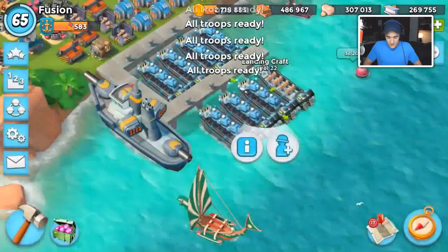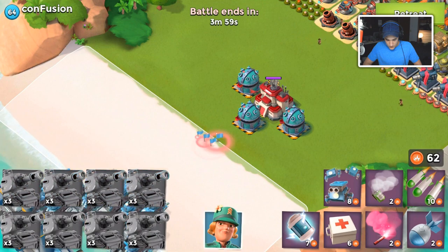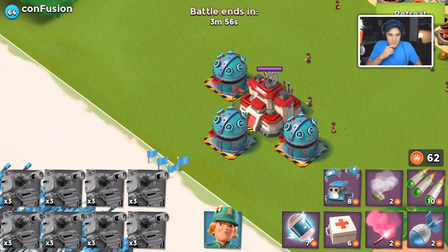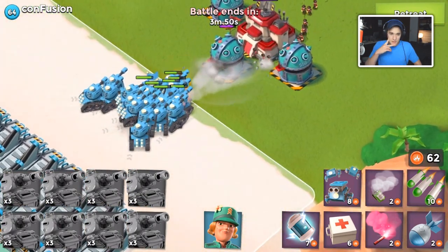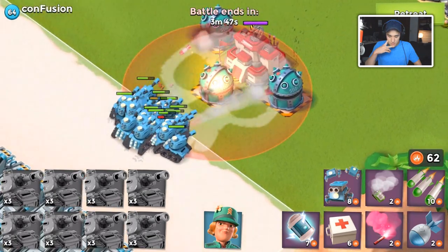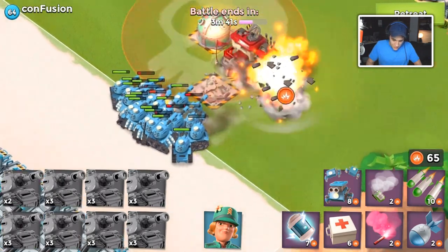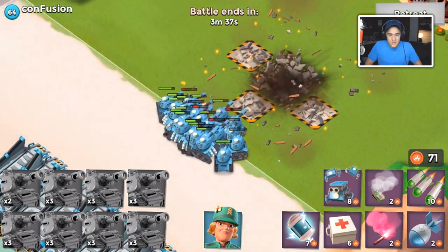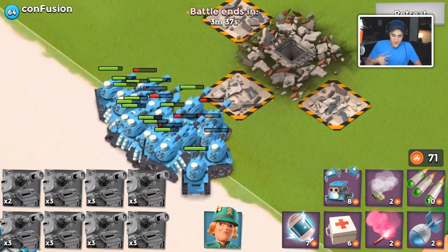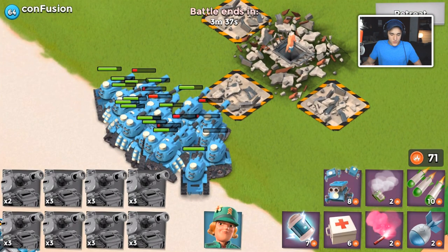I just remembered I did this on my confusion account - I dropped down these Flotsams - so I'll still try to get the Hammerman Strikes Back video but it's gonna come out tomorrow. Anyway, the tanks were not in range of the last two Flotsams, so the tanks do defeat the base. So far we have heavies and tanks, and I'm seeing a trend - it's high HP troops.